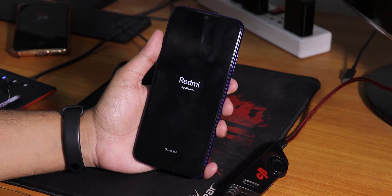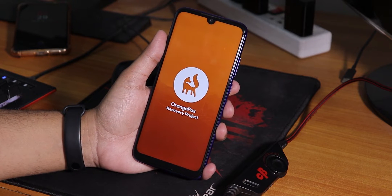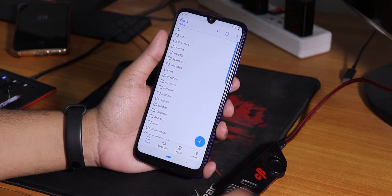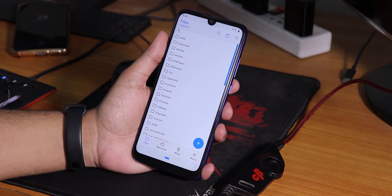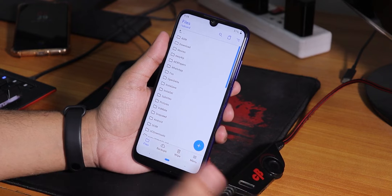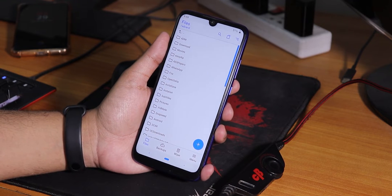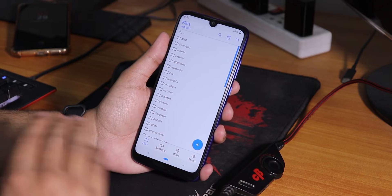As you can see, it shows the Redmi logo and then boots back to the recovery. To fix this problem, you have to format the data. Yes, I know we have to format the data again for this. Also, you cannot flash the f-cube disabler anymore because this ROM is based on some new things, so it can no longer be flashed with the f-cube disabler. We are going totally with the encrypted way if you are flashing the latest Evolution X ROM.